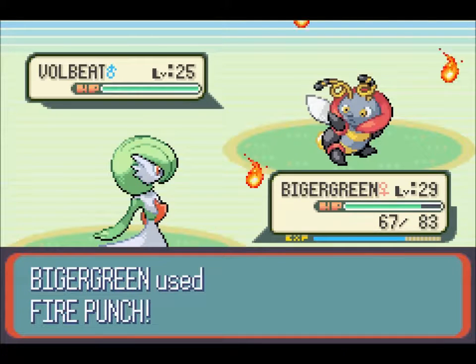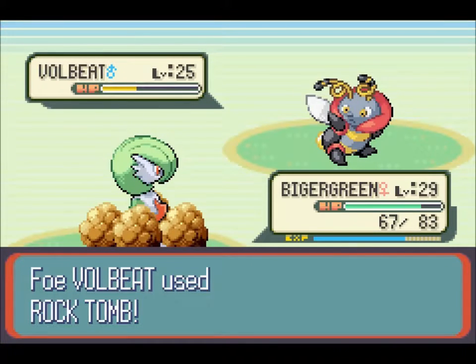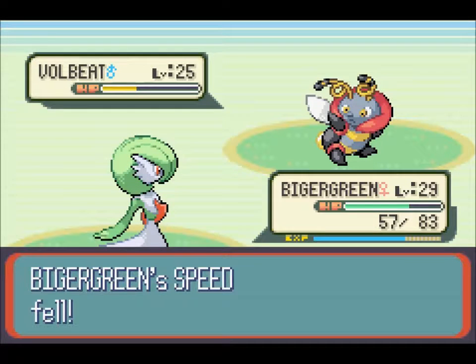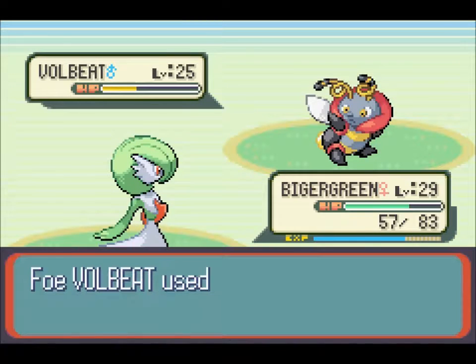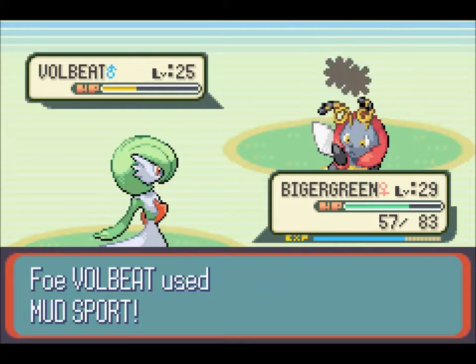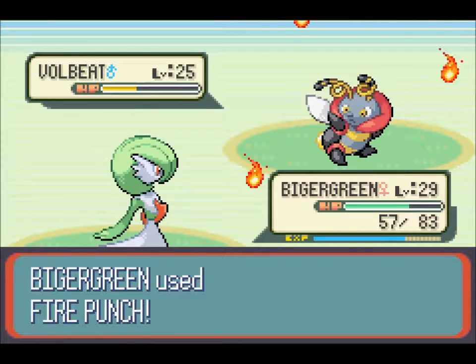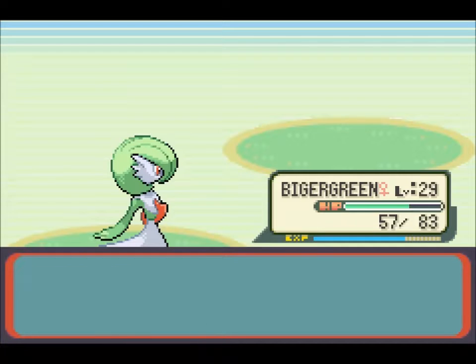This looks like a good Fire Punch candidate. Arrow Blast would have been good too, but that doesn't align with our stats. We got a one stage speed drop, but we're four levels over so I think we can still hit first. I gave you one turn to do some damage to me, but you chose not to. Almost level 30, nice.